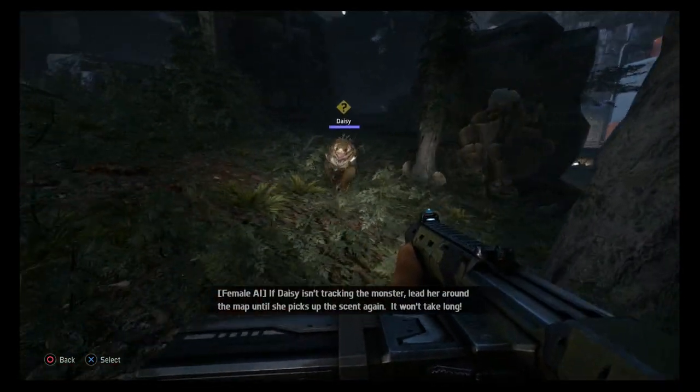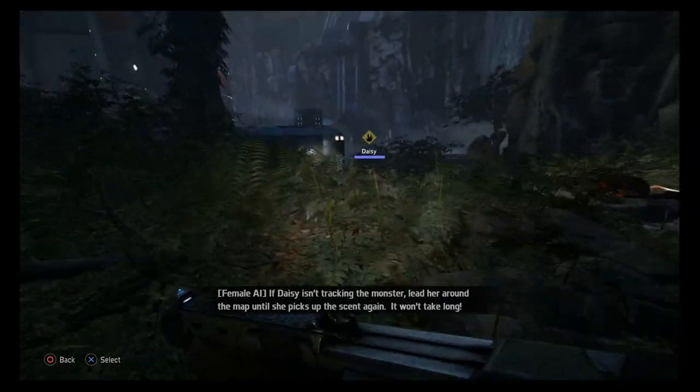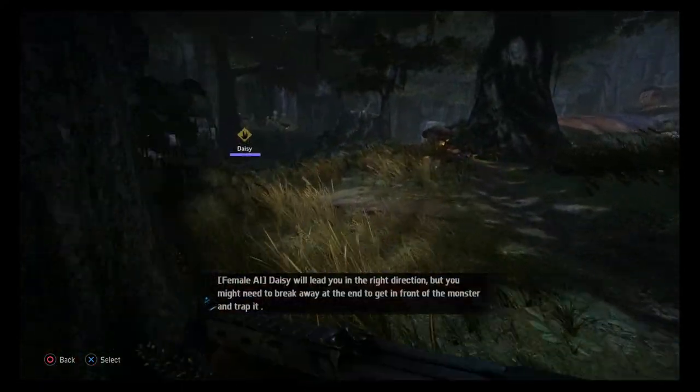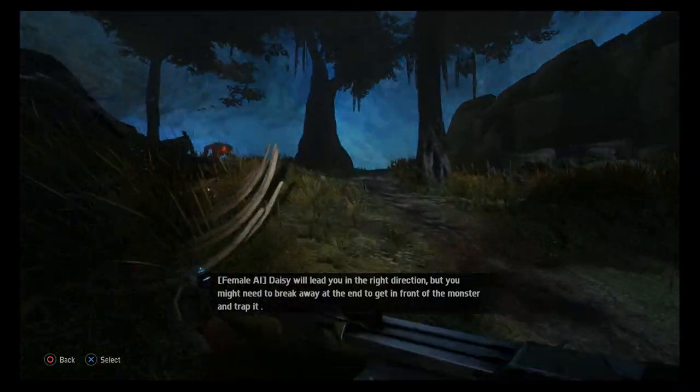If Daisy isn't tracking the monster, lead her around the map until she picks up the scent again. It won't take long. Daisy will lead you in the right direction, but you might need to break away at the end to get in front of the monster and trap it.